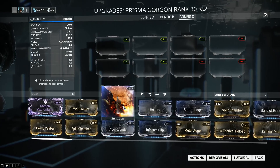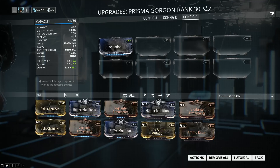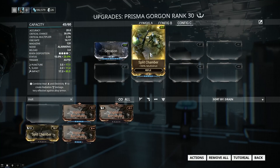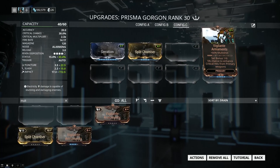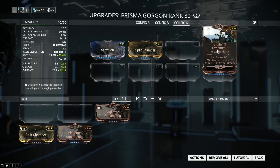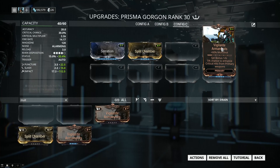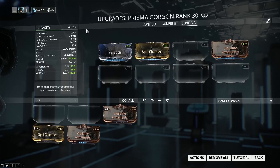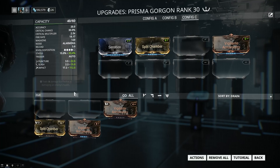First, as per the usual, we're gonna add flat damage. The damage mod for rifles is Serration — this will apply to sniper rifles, assault rifles, pretty much anything. If you guys have prime versions of any of the mods I recommend, please go ahead and use those. After damage, we're gonna add multishot. Split Chamber is the multishot mod for rifles and adds 90% multishot. We're also gonna add one of my favorite mods, Vigilante Armaments, which adds another 60% multishot and applies to any primary weapon. The Prisma Gorgon is a crit weapon and we're firing plenty of bullets, so that set bonus becomes a little bit more important.